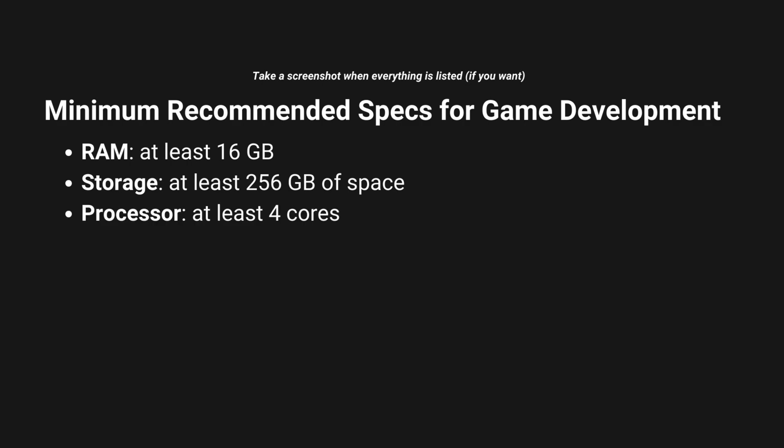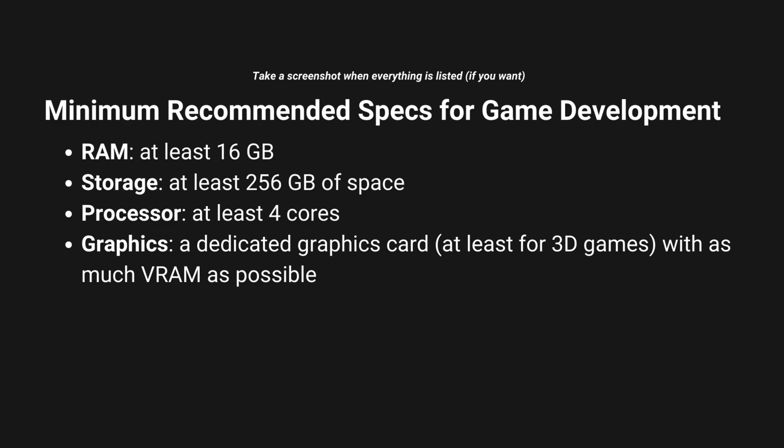In terms of the processor, at least four cores is recommended. The internet will say at least six, but I'm getting by with an i5, which has four cores, so you can too. Mind you, I'm making games for mobile. So gauge the games that you're trying to make with other PC or console games by checking their system requirements and go from there, if that's you.